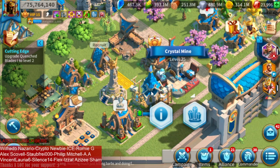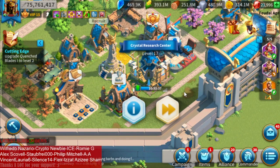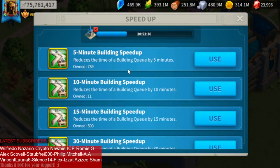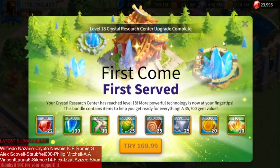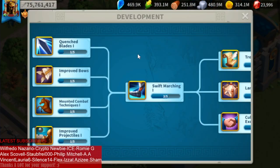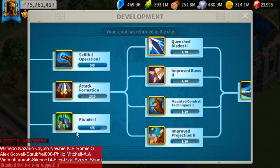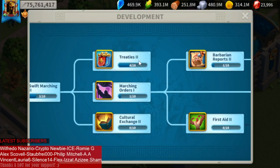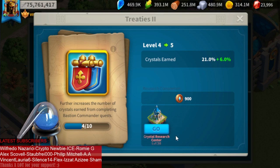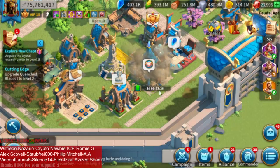Now let's take a look at our technology. Right now I'm upgrading my crystal research center. As I mentioned in that video, we only upgrade our crystal research center when it's required for a new technology. I did exactly what I told you guys to do. The reason I'm upgrading my crystal research center is because I want to upgrade Treatise 2 to level 7, and for that I need my crystal research center to be level 20.